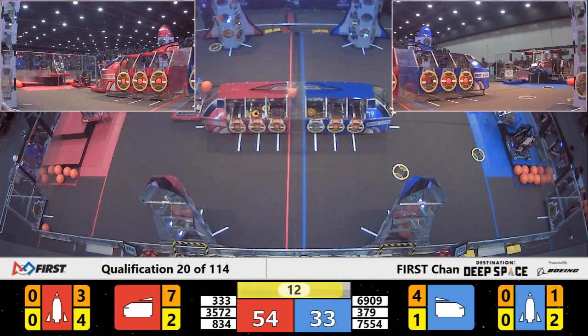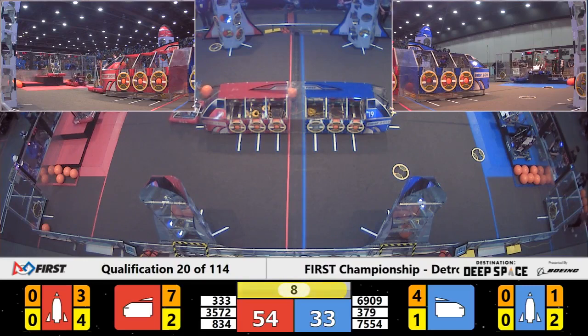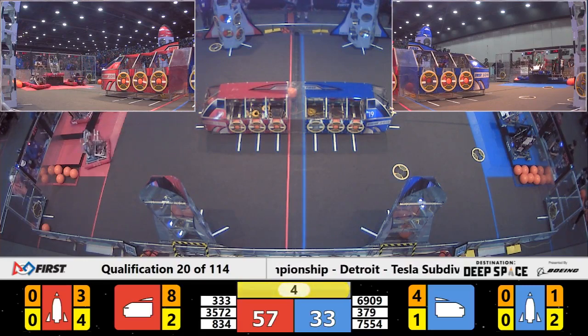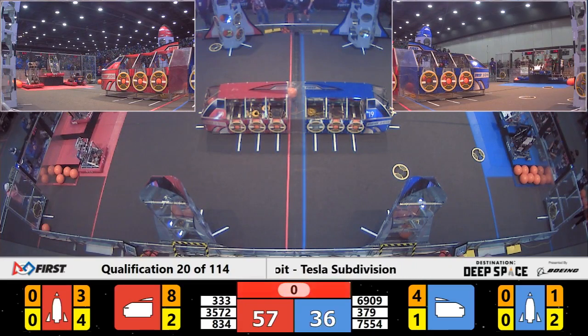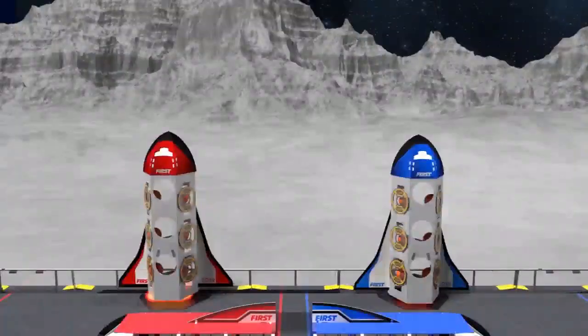Two of the three red robots over on their HAB with ten seconds remaining. We've got one at level three, another at level one, third one working on level one. With three seconds, two over on the blue side — all three up! We've got a level three! All right, we've got a score coming up.